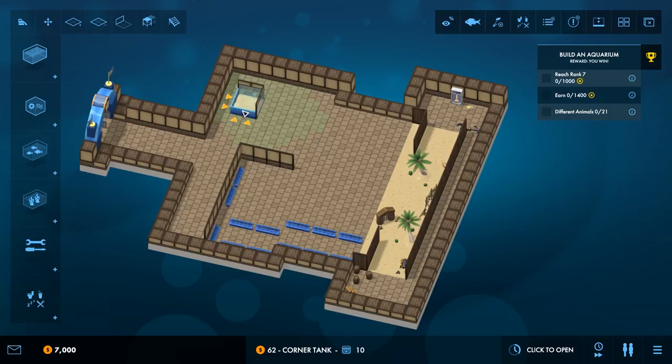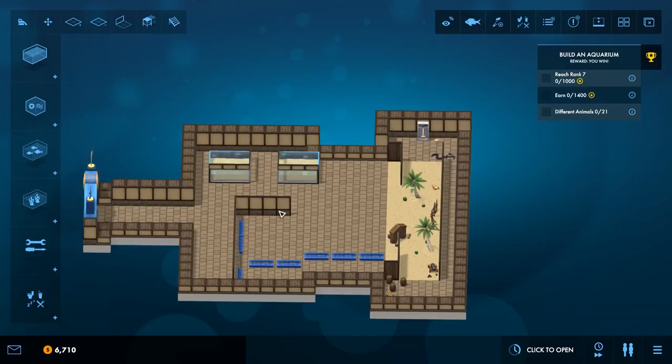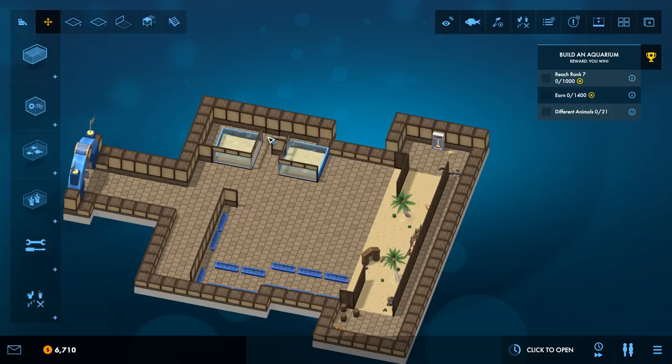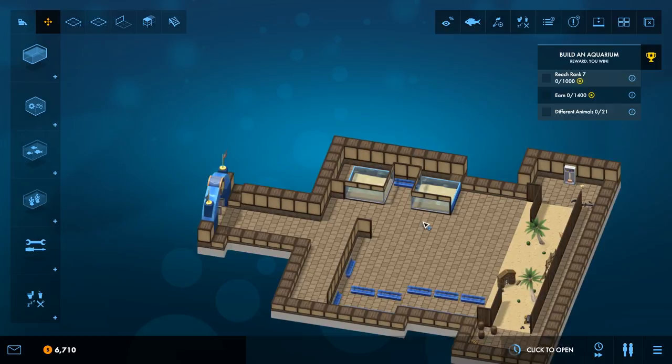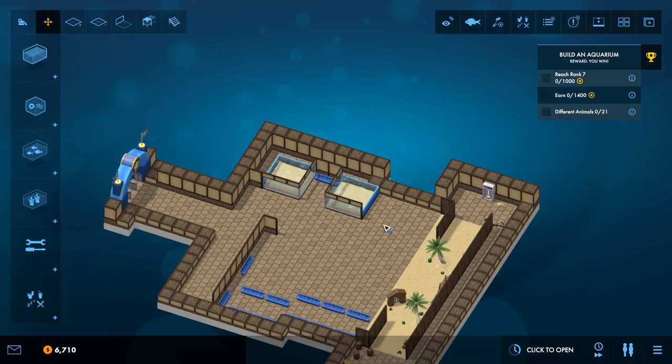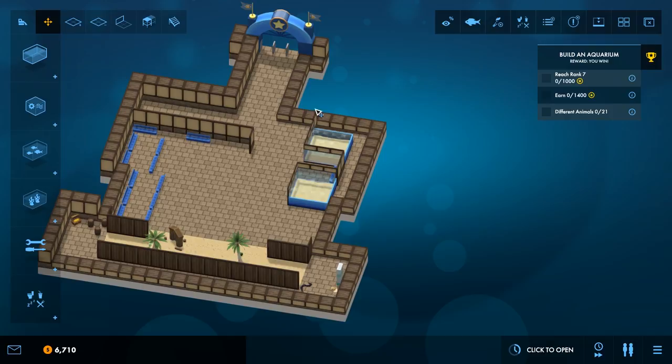I'm going to start myself off with a couple of nice corner tanks. I'll pop them in the corner over here. Looks about right and I'm going to start reusing the walls — would help if I put them in the right orientation. I'm going to pull some of the seating over to this side so they've got places to sit. I need to think about things like toilets as well. Would that have been better as an observer tank? No, because I'll put some proper wall tanks along here as well.